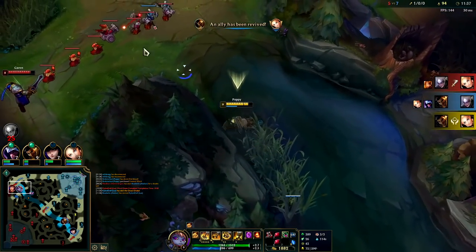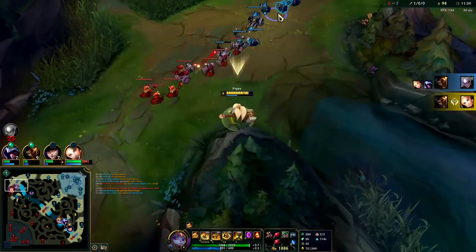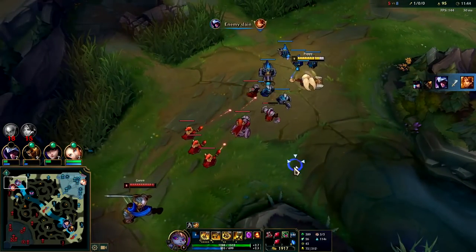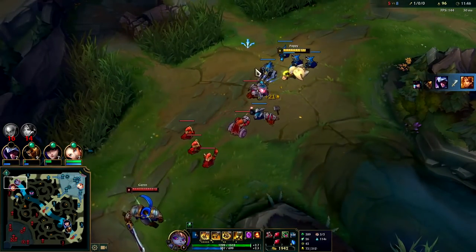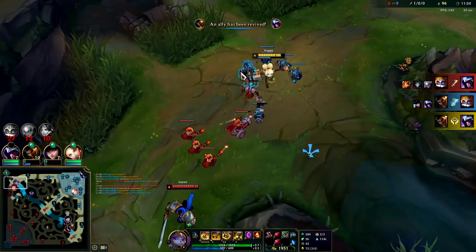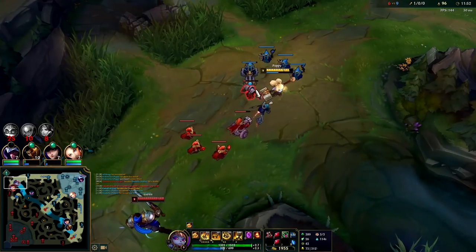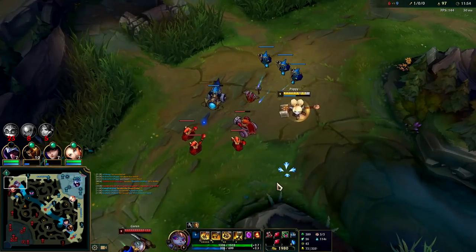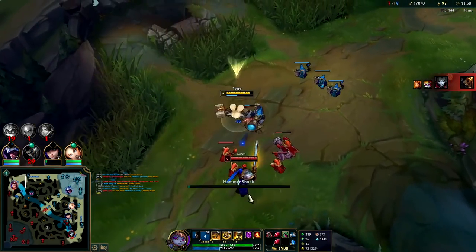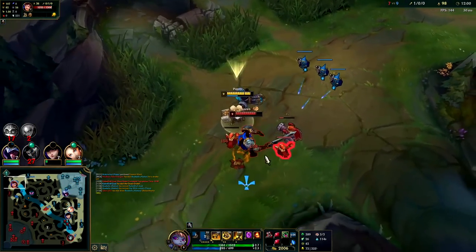We'll pull the wave back. Diana's bot side - I'll leave a ward down just in case. Garen's not going to let me kill him. We are up nearly triple CS on him. If your laner just won't let you kill them, don't get impatient - just freeze on them and choke them out slowly. It may not be a whole lot of fun but you do what you got to do. I'm going to turn around again with the Q - got him with both parts of it.